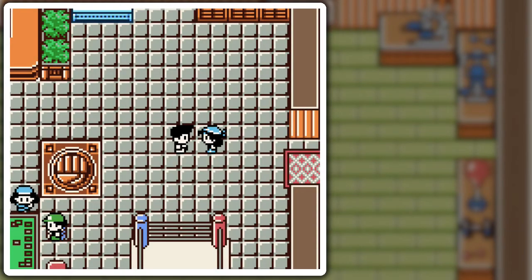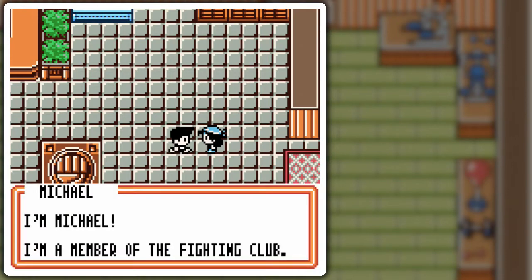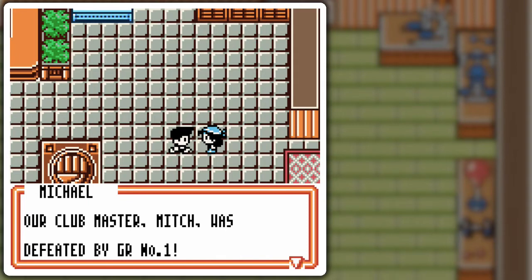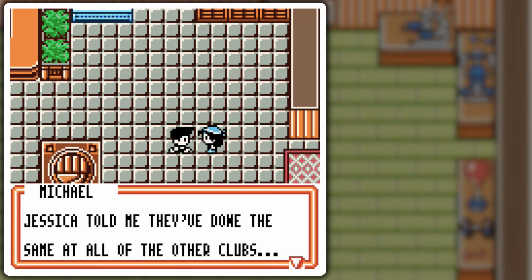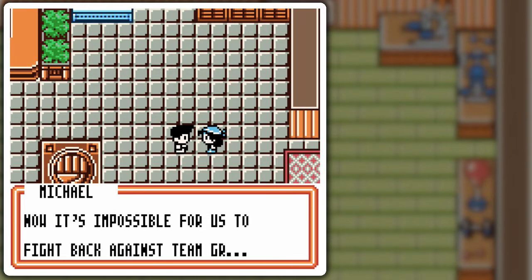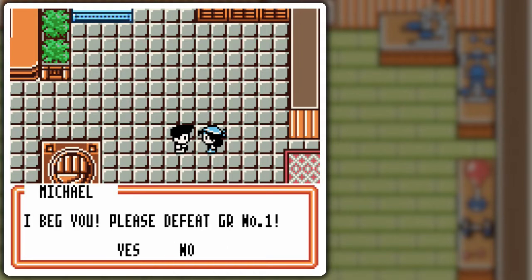There's not many people to talk to, but we'll go through these NPCs. Michael, a member of the Fighting Club, says Club Master Mitch has been defeated by GR Number One. All the Fighting Club cards were also taken by Team GR. How did Mitch lose? He had the most powerful deck out of all the Club Masters. Now it's impossible to fight back — please defeat GR Number One!